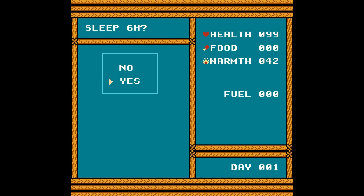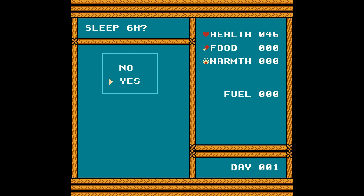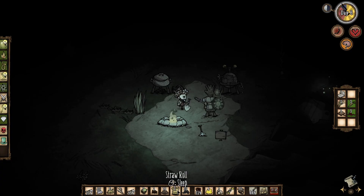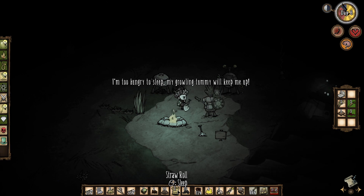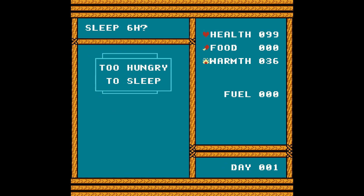Another quality of life improvement was to prevent the player from dying in their sleep. I know it might be a funny feature, but games like The Forest and Don't Starve don't let you sleep when you're too hungry. So I decided to show two menu dialogues — one when you're too hungry and another when you're out of warmth points.